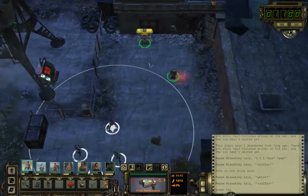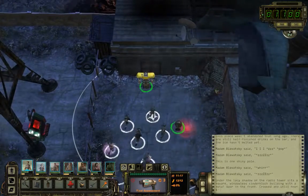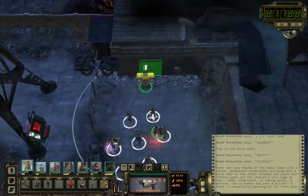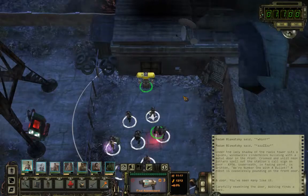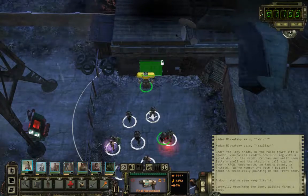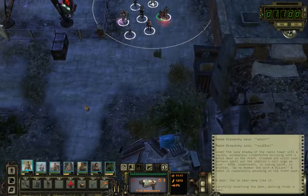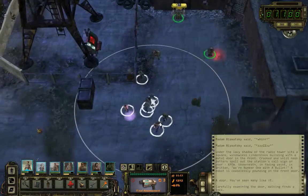Hey guys! Wait, wasn't there a door here? Oh yeah, there is. We can't just break it down — we don't have enough brute force or dynamite, so we can't even go here yet.